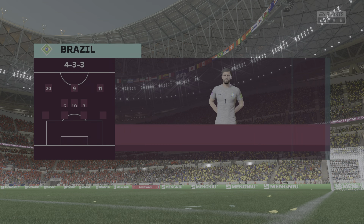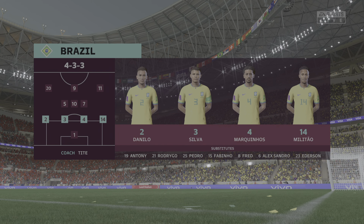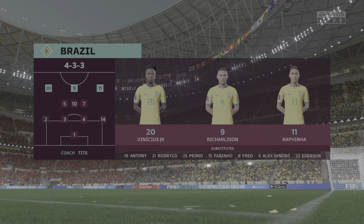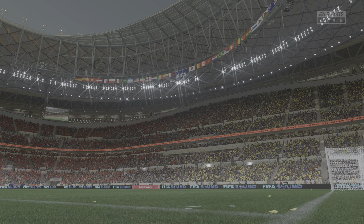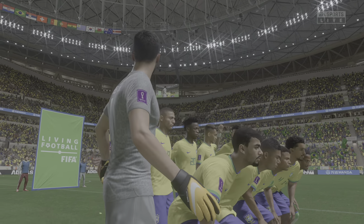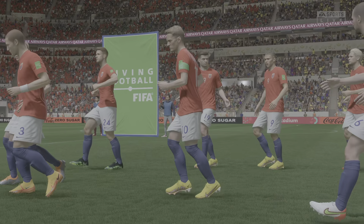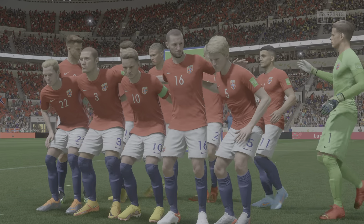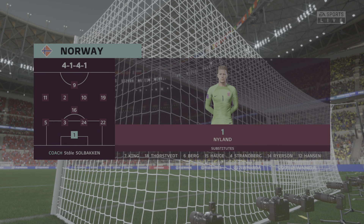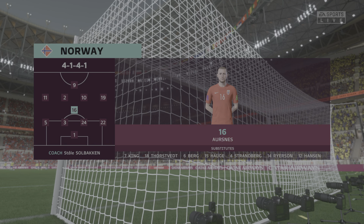The starting eleven for Brazil: Alisson begins in goal, Thiago Silva plays alongside Marquinhos in central defense, Casemiro plays alongside Lucas Paquetá in central midfield, and the striker is Richarlison. Here's how Norway will begin — a flat 4-5-1, which suggests they'll try to play on the counter-attack, though that will only work if they don't drop too deep and can support the main striker.